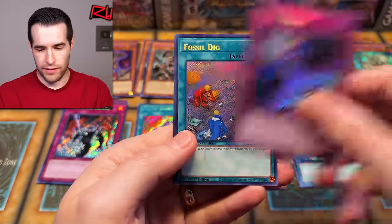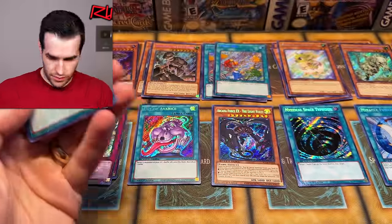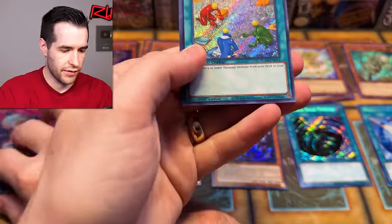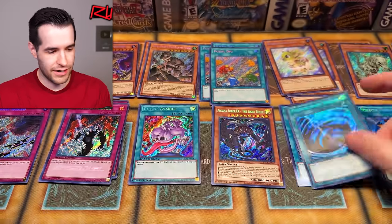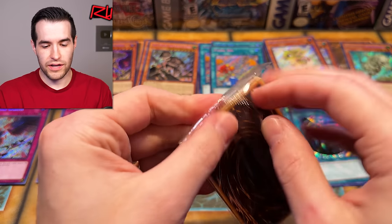Pretty exciting. We've got Divine Wrath. We hadn't gotten Divine Wrath before — I just saw it coming. Fossil Dig. Baby Sarasaurus. MST — so we've got a lot of those. Another one where we have Sakuretsu Armor.